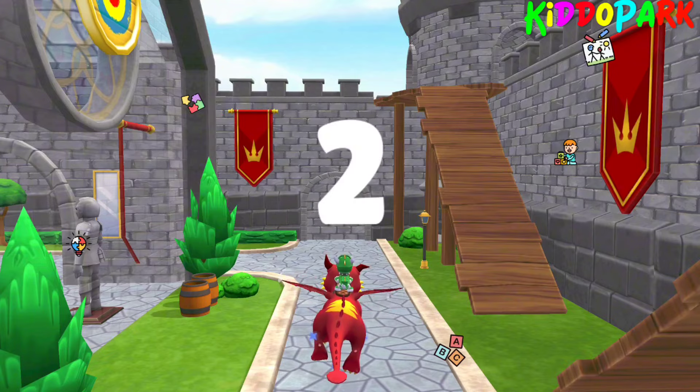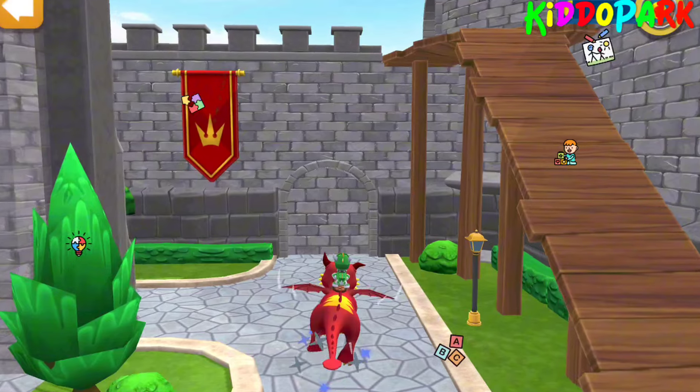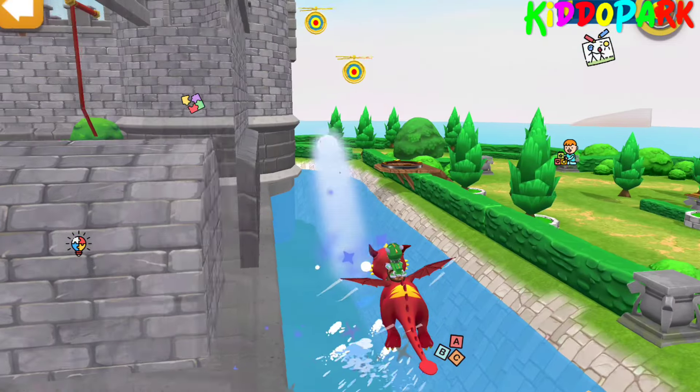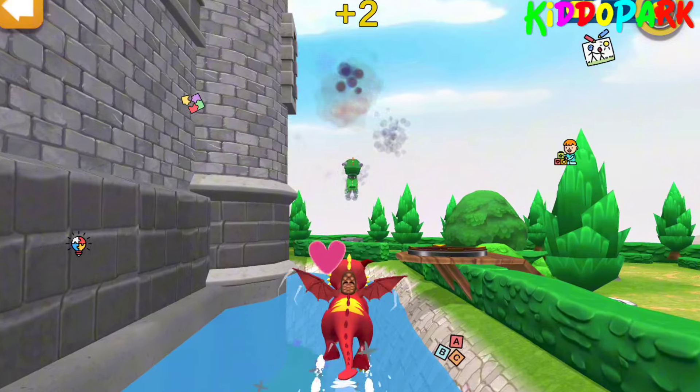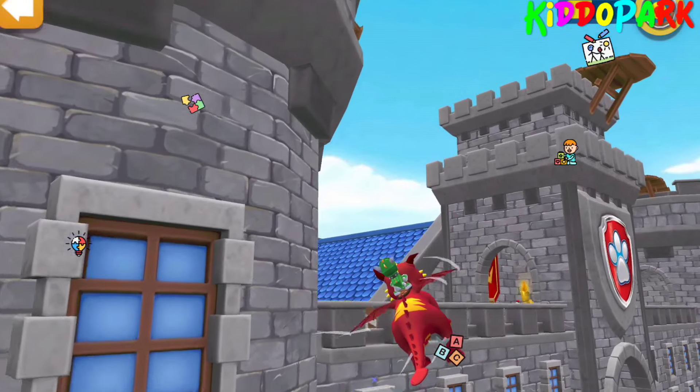Three, two, one, go! All right, Puff! Let's start the target training! Tap a target to shoot a dragon fireball at it! Aim right! And try to break as many targets as possible! Enjoy the view, and have fun!